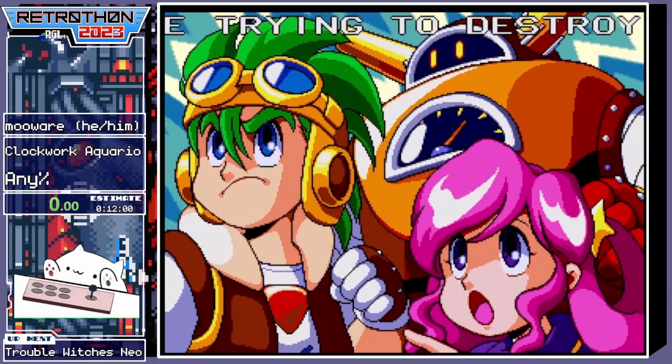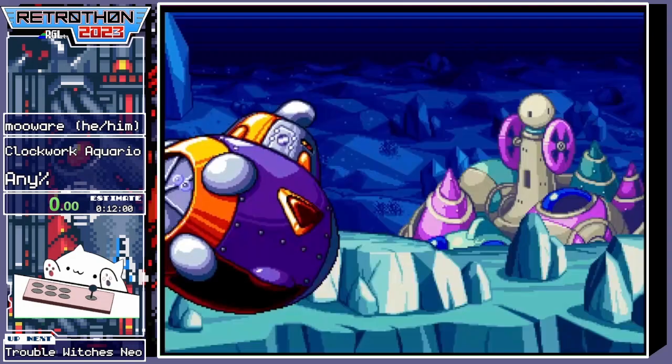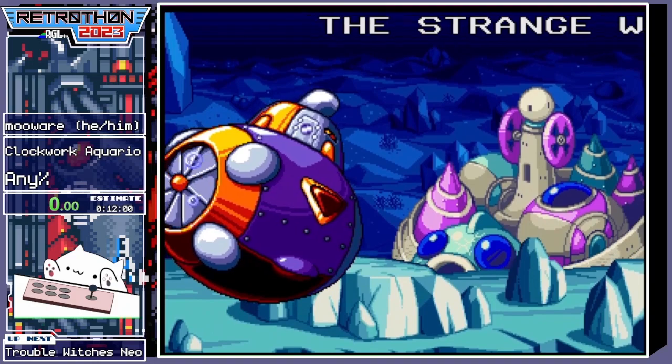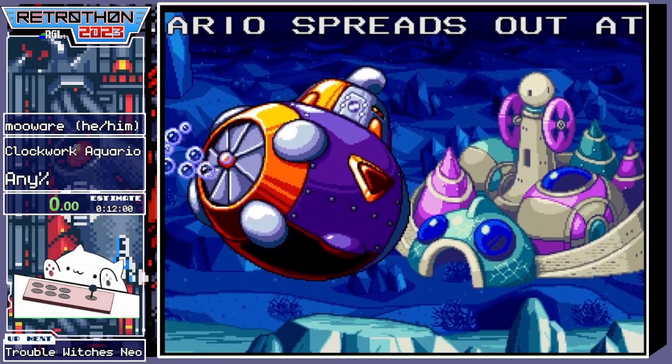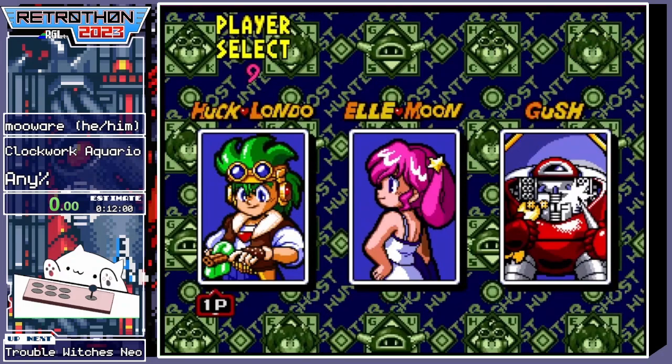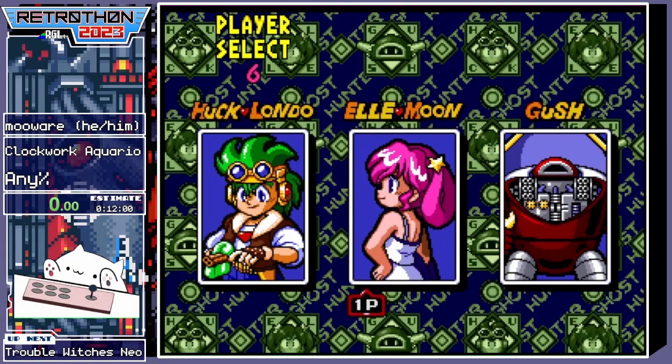Hello, I'm Uwe and we're gonna do a quick run through Clockwork Aquario, a nice little arcade platformer. So we've got a character selection here — we've got Hak Londo, we've got Elmoon, and we've got Gash the robot — and we're gonna go with Elmoon. She's the most normal one.